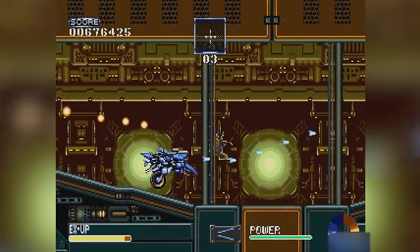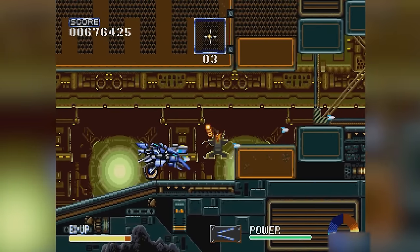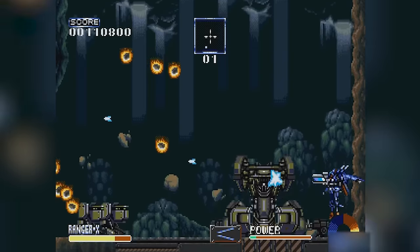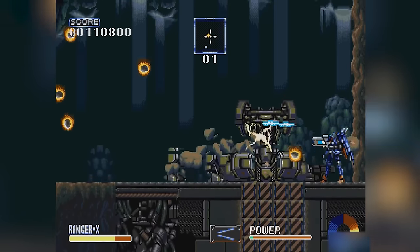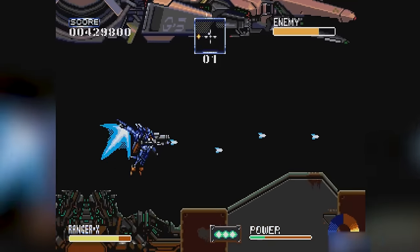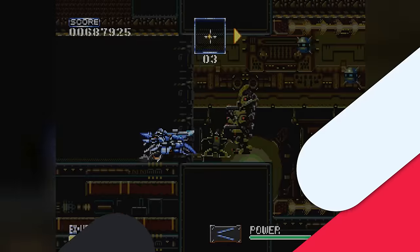Let's talk about the graphical strength. Ranger X stands out for its graphics, which were ahead of its time. The team at GAU Entertainment focused on creating a polished game, and it shows. The visuals have a distinct shine, with intricate animations for the sprites that bring the robots and the world to life. They push the Sega Genesis to its limits, using hardware tricks to enhance the color palette, making the game not just fun to play, but a feast for the eyes.